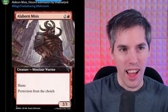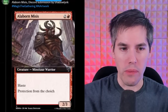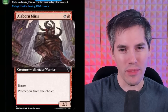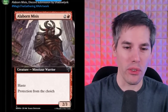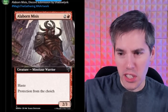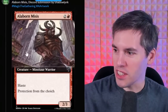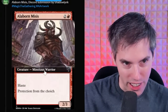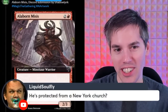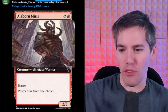We've got the Allaborn Misses — or Mises, I don't know how to pronounce this. Red 2 generic for a 2-3 Minotaur Warrior. A little something for those... what's that artifact called? The Didgeridoo. Is this what puts Didgeridoo over the top? It's got Haste. Protection from the... choich. The choich! Sounds like someone with a very thick accent is trying to say church, and there might be some sort of church in the background. Man, get your choich away from me!